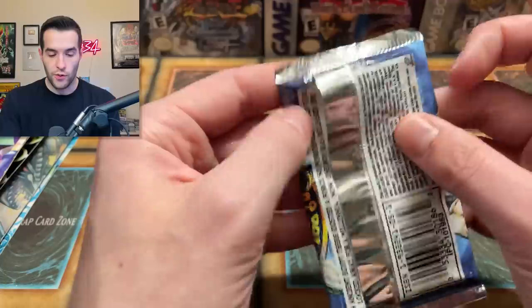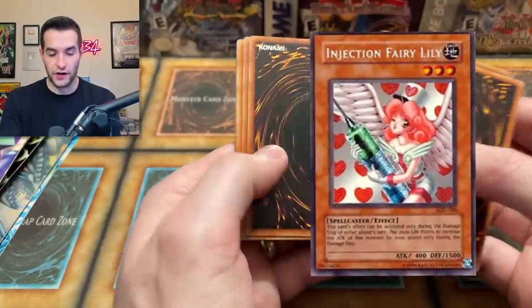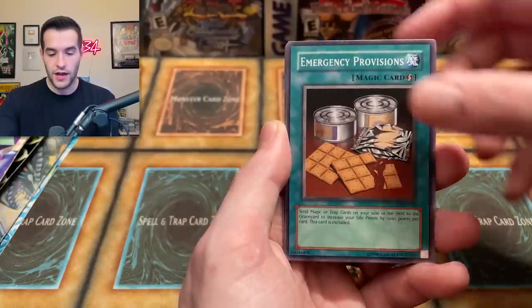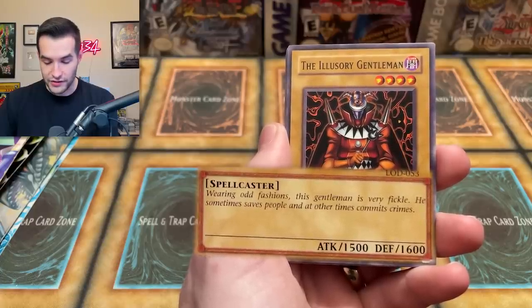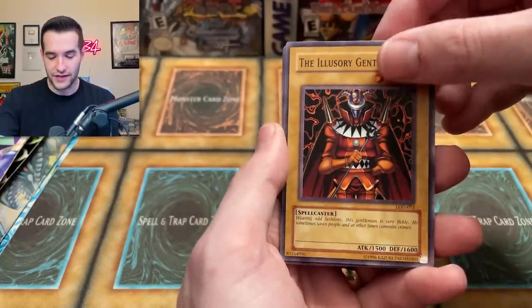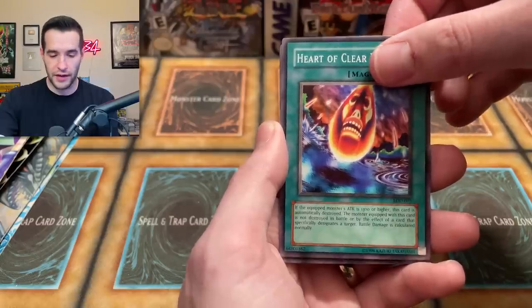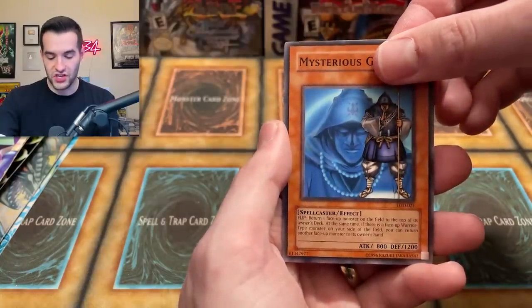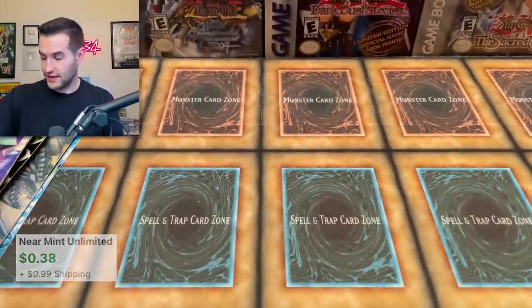Legacy of Darkness - definitely not first edition here. Still a bunch of packs left, five packs left. What can we pull? Can we get a secret rare Fairy Lily? Life Absorbing Machine, Emergency Provisions, The Illusory Gentleman - this gentleman is very fickle, he sometimes saves people and other times commits crimes. A Legendary Ocean, Raiyukishin Clown, Heart of Clear Water, Ominous Fortune Telling, Mysterious Guard. Will it be a secret rare? No - it's another Sousa Soldier. Why are you always soldiering in my packs? I just want one Ultra and a Secret.